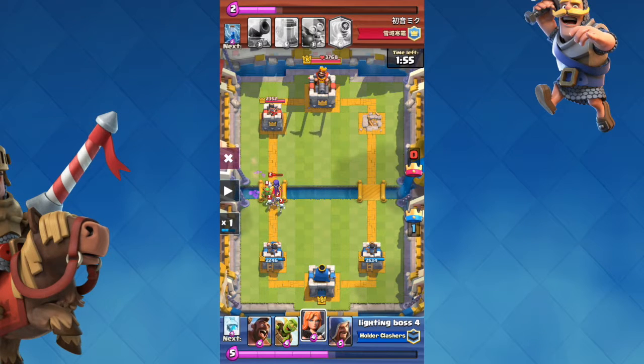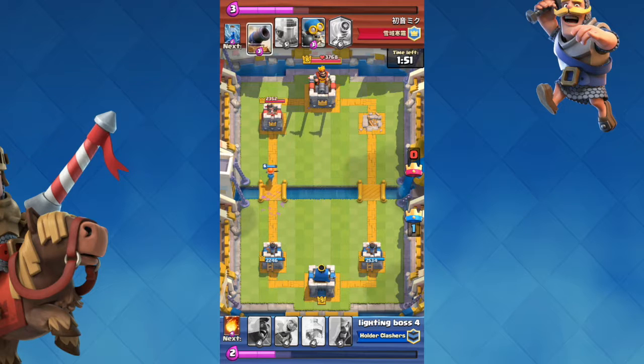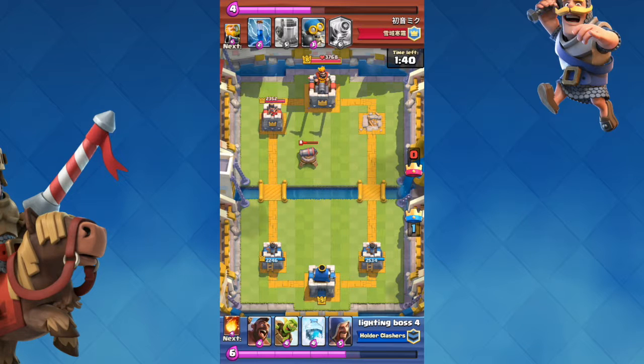They spawn in a Witch, which — pun intended — is actually really smart, but I can easily counter it since the Witch doesn't take out the Minions in two shots. I use Valkyrie to take out everything there. I'm hoping my Valkyrie can hit the tower, but they spawn in a Cannon and she gets distracted. Now things are calm — I'm on elixir advantage, I have two more elixir, but nothing's really happening at the moment.